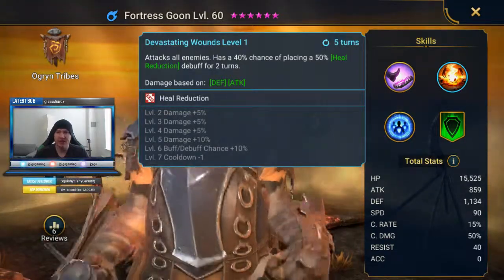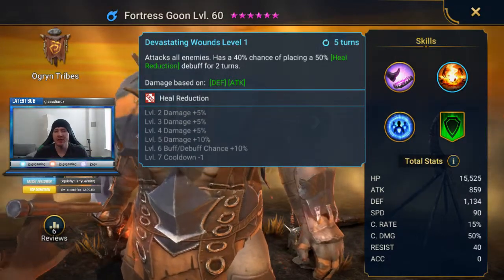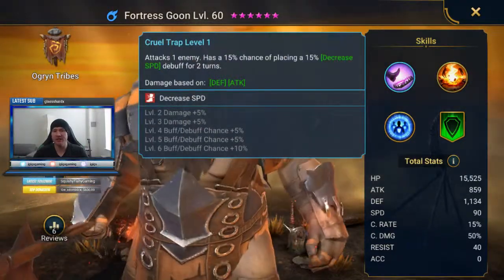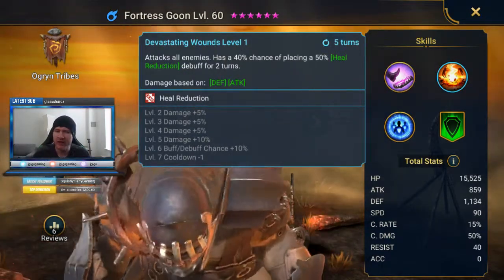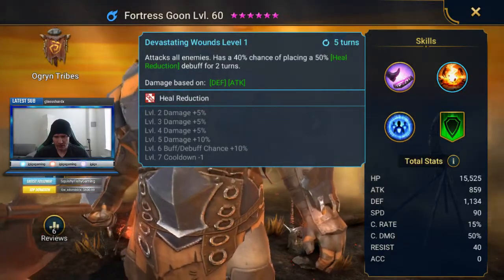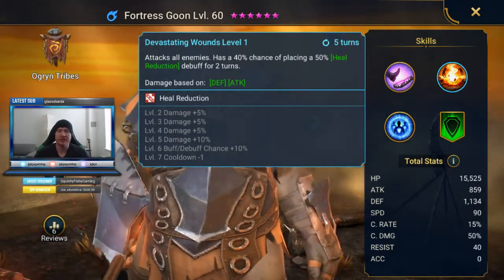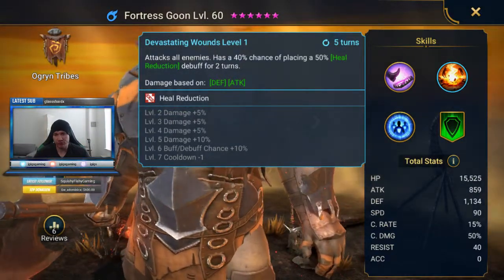Again, in the dungeons where the waves have healers. In the spirit keep it's going to be helpful. It's not as nice as 100% heal reduction in the spirit keep, but that 50% will give you an edge if you just don't have anything better. Also worth mentioning, he scales off defense and attack — and he's a defense champ, so that's a nice thing, even if it's a little weird that he also scales off attack. The AoE is going to help you wave clear, and the heal reduction dampens any heals along the way to the boss and in the spirit keep.